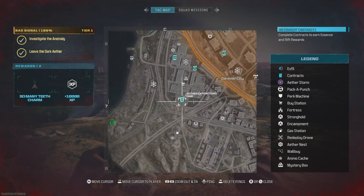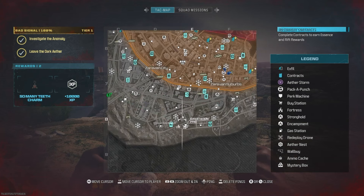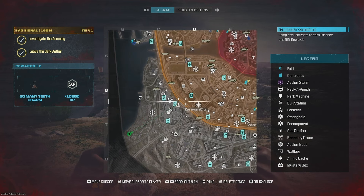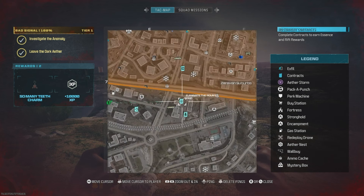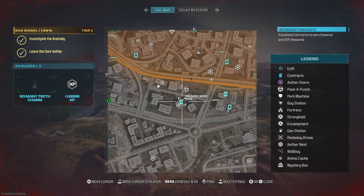These light blue markers on your map are your contracts — there are different types. This is what you'll do to get rewards and to get essence so you can buy items. The easiest contracts to complete, the ones I would stick to, are your bounties, eliminate the bounty, and delivery cargo. Delivery cargo is super easy — all you're doing is delivering an armored truck to a different area of the map. It's probably the easiest one.